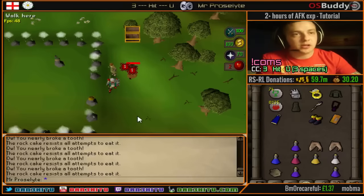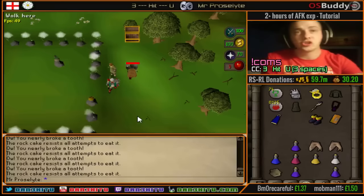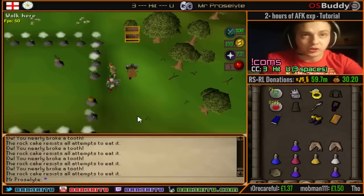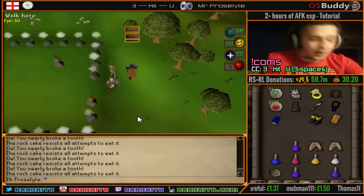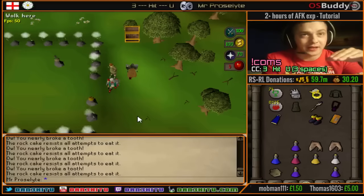Right, so we're down to 2 HP. All we need to do now is talk to the guy, go into the dream, and then what I want you to do first and foremost is pot up first, then you align them, and then you can go completely AFK. You don't need to touch your PC.